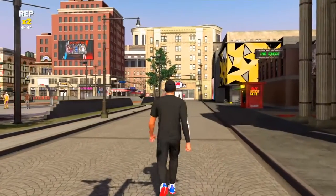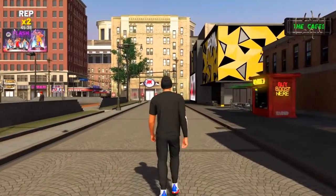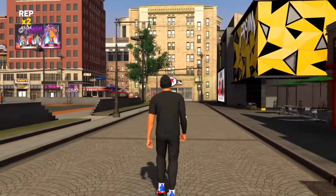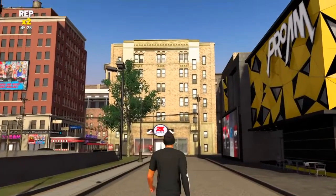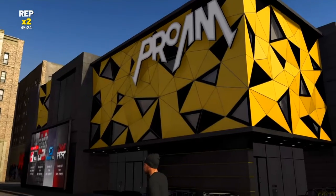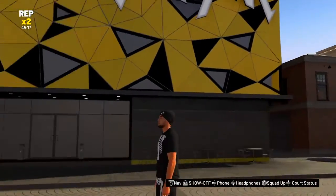It's your boy Adler Gaming coming at y'all with another NBA 2K20 video. Today the journey to getting this build completely maxed out and badged out continues, because today we're taking the Demigod build — the Interior 4 slash finisher — to the Pro-Am build. As you can see, the 3 vs 3 Pro-Am build looks hella beautiful, but a lot of people don't play it, and we're going to find out how you get into this building.